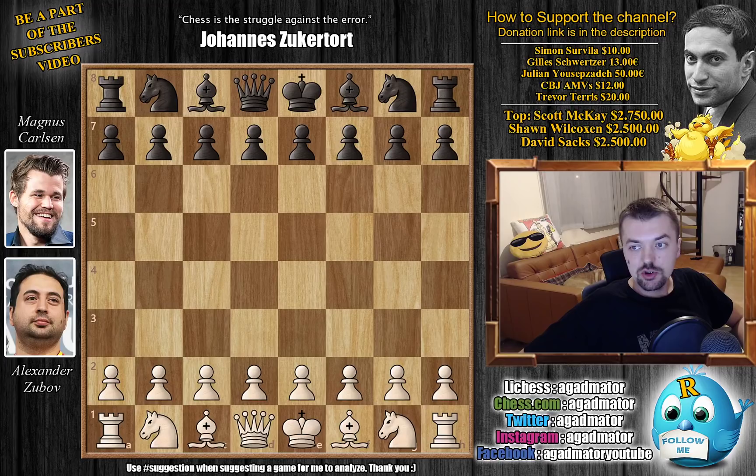Hello everyone and welcome to round 9 of the World Rapid Championship. It's Aleksandr Zubov, Ukrainian Grandmaster, vs. Magnus Carlsen. Last year they played in the World Rapid Championship — they faced in round 7 and Zubov defeated Magnus Carlsen. Carlsen had the black pieces and went for the Nimzo Indian, and Zubov was able to take him down. So here is Carlsen's chance to get his revenge again with the black pieces.